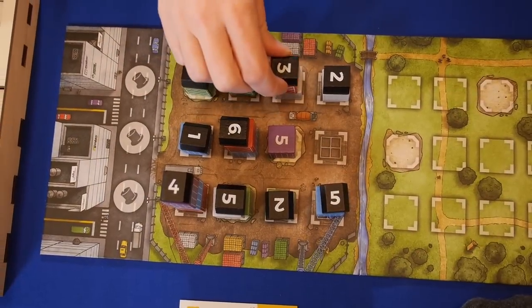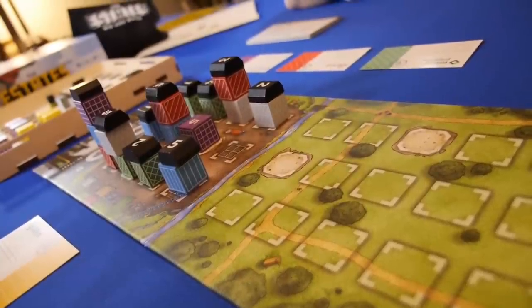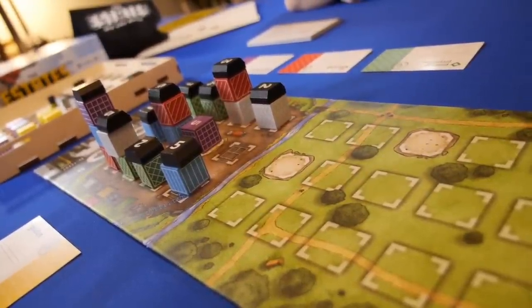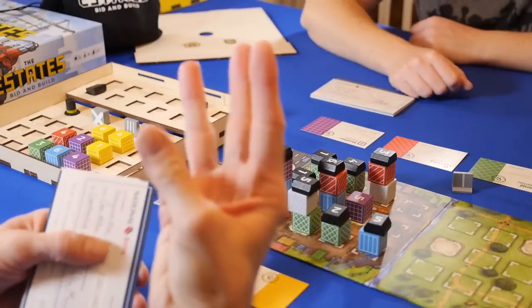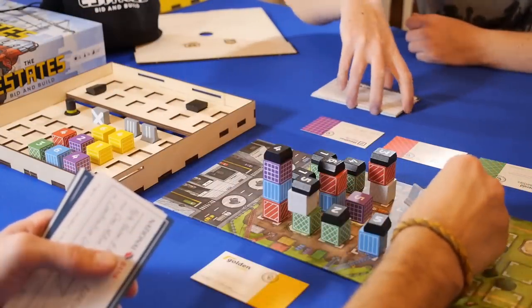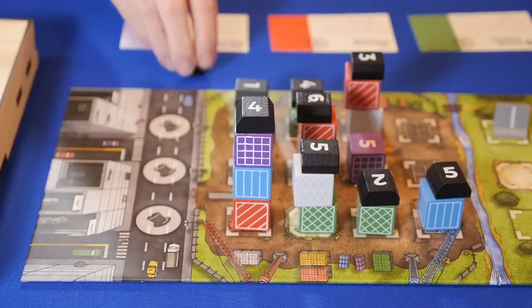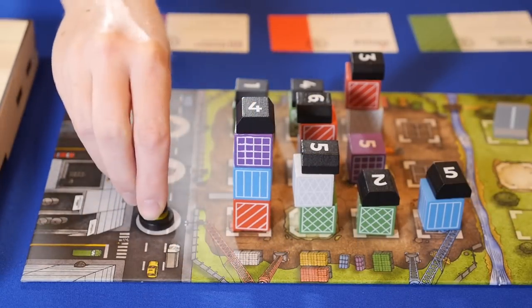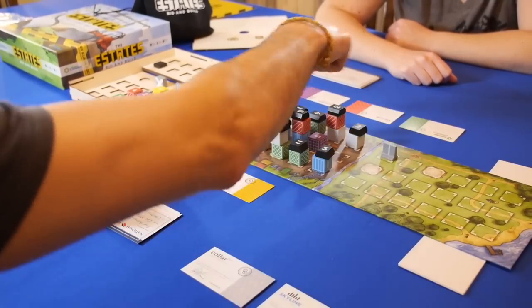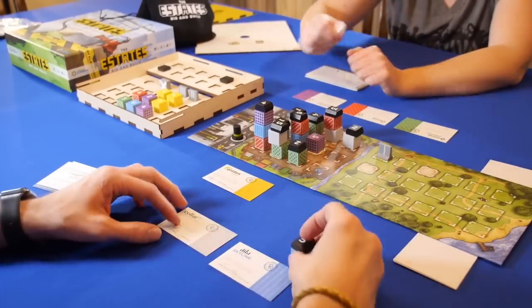Players are working to complete two full rows of buildings in order to trigger the end of the game. The finished rows will be scored positive, and the incomplete row will be scored negative. Players can also bid on building permits, which can reduce or extend the number of buildings necessary to complete a row. They can also auction off where the mayor will build his mansion — whichever row the mayor ends up in will have a double score, either positive or negative. When the second row has its final rooftop, the game ends immediately, and the player with the most valuable towers wins.